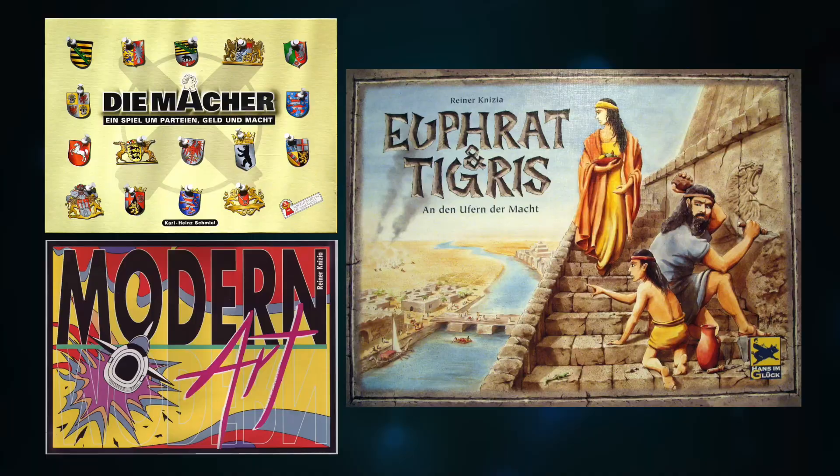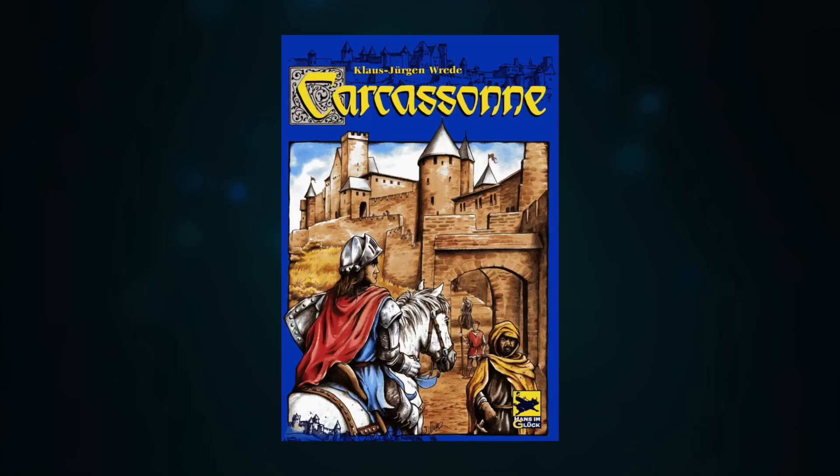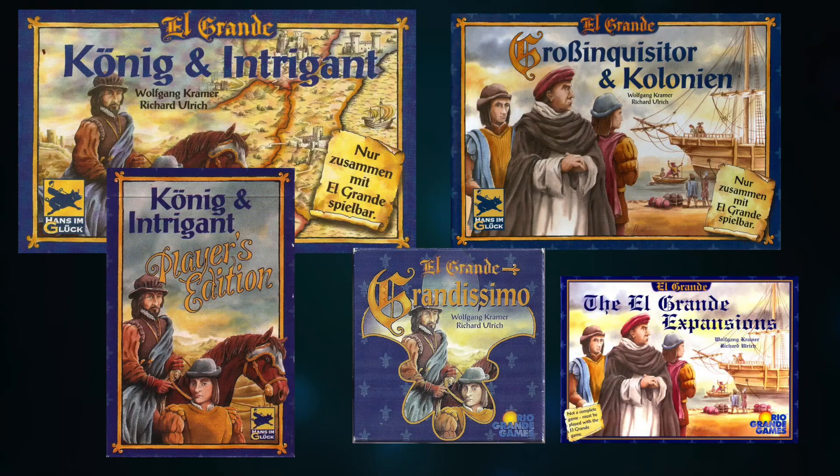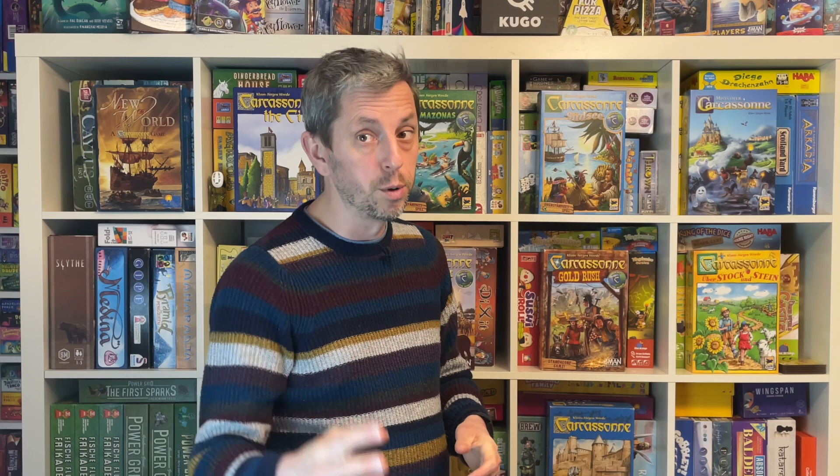Carcassonne was an immediate hit for Raider and German publisher Hans im Glück, who had previously found success with modern classics Die Macher, Modern Art, and Tigris and Euphrates. Hans im Glück were looking to repeat El Grande's 1996 Spiel des Jahres win, and Carcassonne fulfilled that wish in 2001. In the years following, they used the same approach as with El Grande — producing a continuous stream of expansions, repackaged editions of the game, and sequels. While El Grande peaked and plateaued, the stream of new Carcassonne releases continues two decades later. There's a lot to explore, a great many lessons for game makers, some bold innovations, some clumsy missteps, but surely there's something here for every taste.